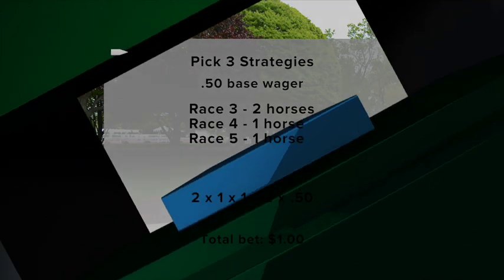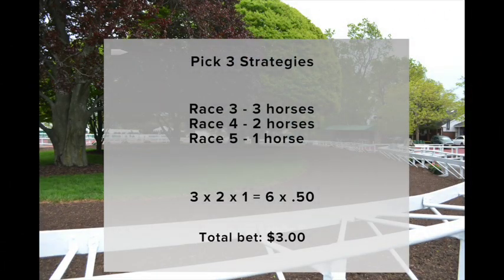Now let's say you had a budget of $3. You might select 3 horses in the first leg, 2 in the second, and 1 in the third. That combination gives you more chances to win, and it only costs you $3 to get 6 combinations.